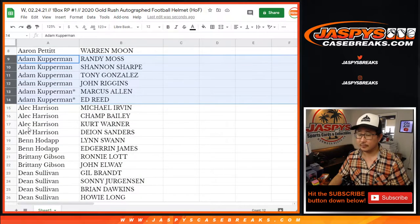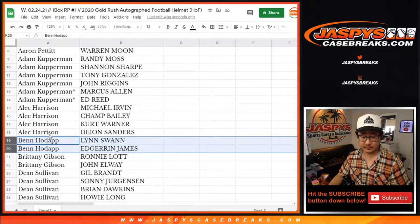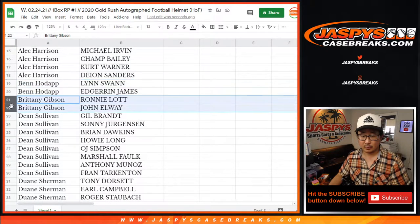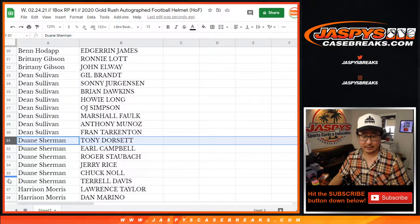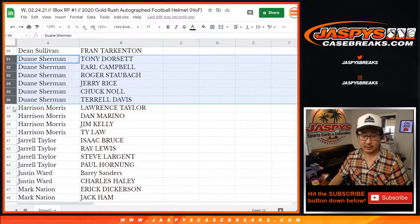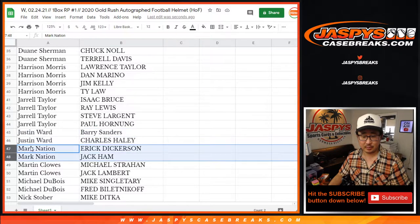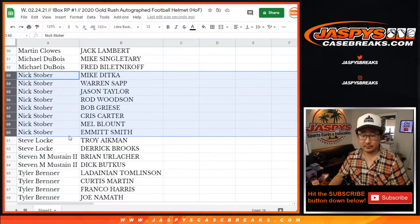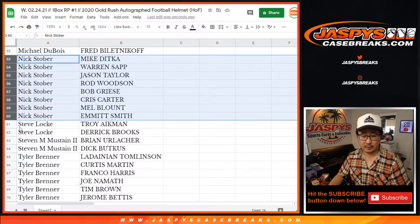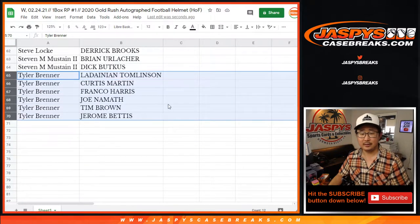Adam, Alec, Ben, Brittany, Dean, Dwayne, Harrison, Jurel, Justin, Mark, Martin, Michael, next over — Steve Locke, Steven, and Tyler. There you go.